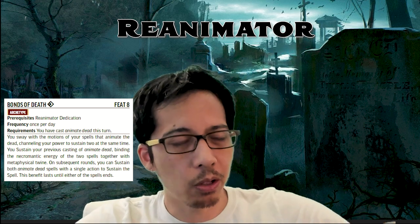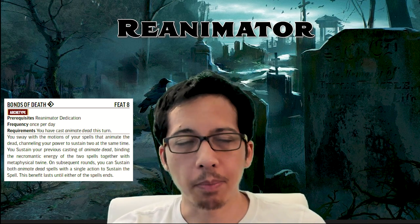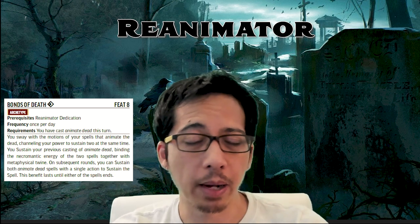Next is the Bonds of Death feat, which looks essential. This gets you closer to that army-of-the-dead fantasy — a Pathfinder 2e-sized army. Once per day you can cast Animate Dead a second time in battle, effectively commanding both using a single action to give each of them two actions.